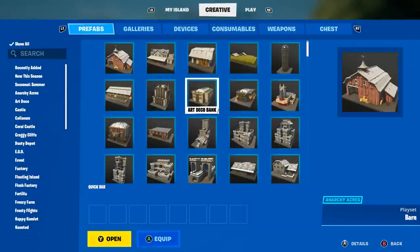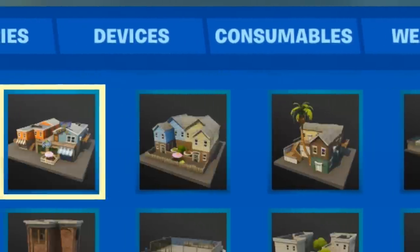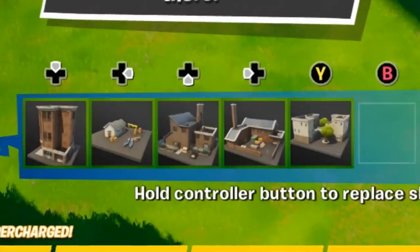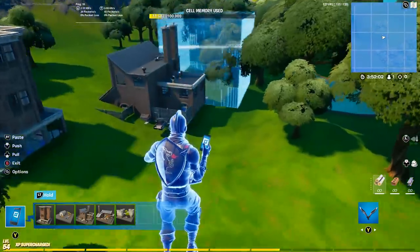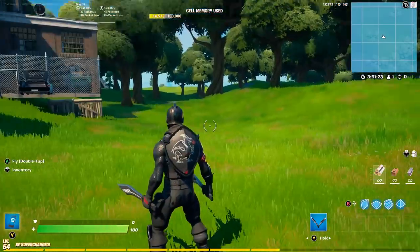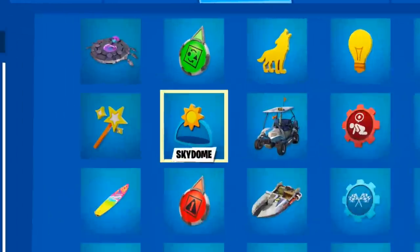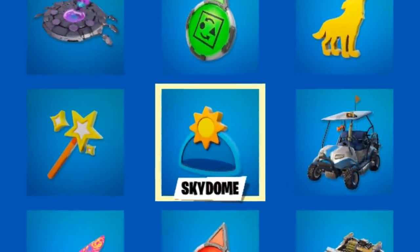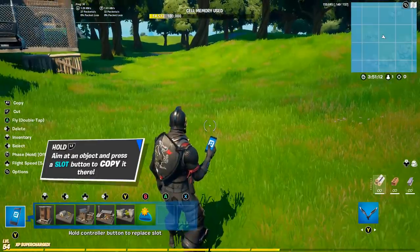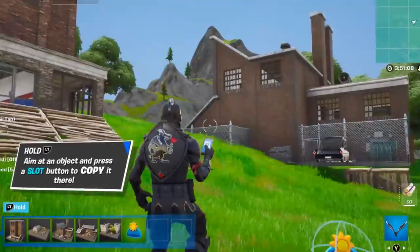First things first, to make this effect even better, let's put some of the OG structures onto this map here — put that building there and then put this building right here. It's a little bit off but it'll work. This isn't where the main thing comes in. To actually get the graphics, we need to go into one of the brand new devices, which is the Skydome device. Once we equip this into our inventory, we can place it onto the map, and already it starts to change the look of everything.